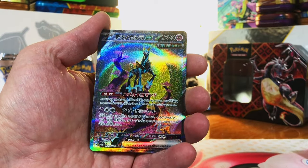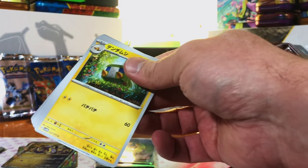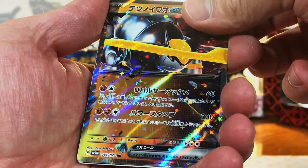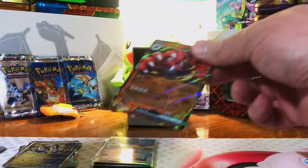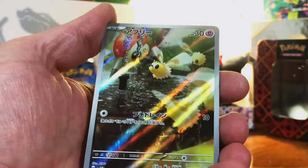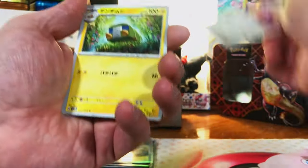We pulled the freaking Iron Crown — I'm done complaining; every set has good cards in it and we're pulling pretty much all of them. Nothing, then Iron Boulder EX double rare — another hit! We are killing it. This is definitely making up for the disappointing pack selection. Incineroar EX — we keep pulling, how is this happening?! A Cutiefly art rare — these Japanese sets are loaded. Unbelievable.